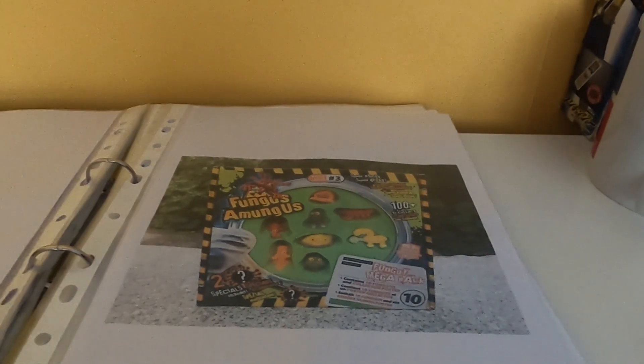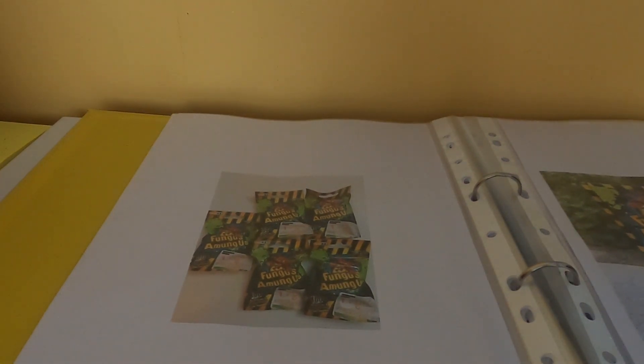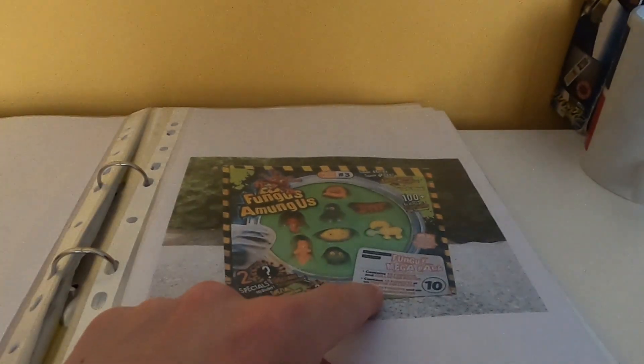I remember getting two of these — I got them from a local Tesco, the one in Handling. This is the Batch Three two-pack. I think the characters I got were Metalloid Pal Amino — and this one might have been Metalloid Rusty Waters. I think I got Rusty Waters and Pal Amino in that pack, but I can't remember for certain.